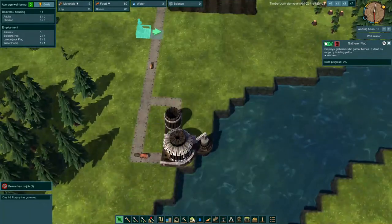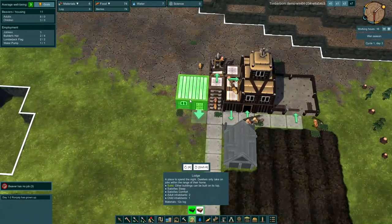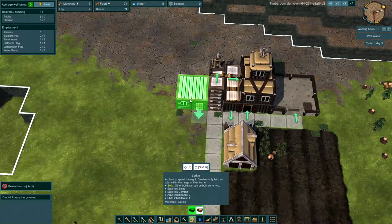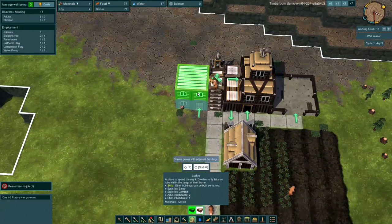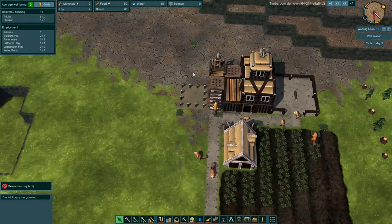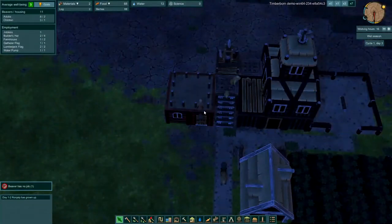Let's look at housing — we'll start with two lodges. Each lodge holds three beavers, so we'll need quite a few. This is where the verticality comes in: you can see the door on the main floor, and on the second floor, if we rotate, that door now comes onto the platform. So we'll be able to build two lodges on top of each other — they'll be able to live on the top floor. That's the vertical aspect of the game.